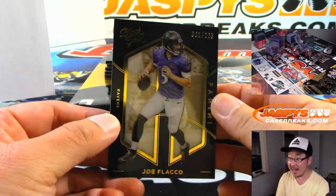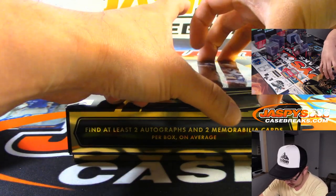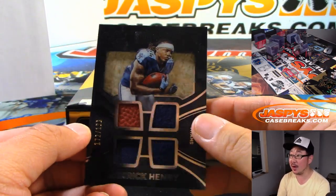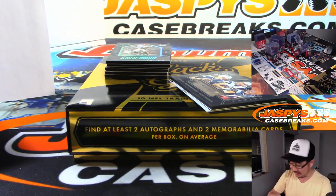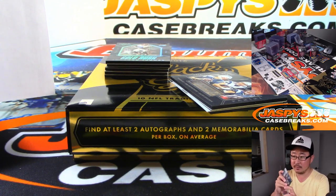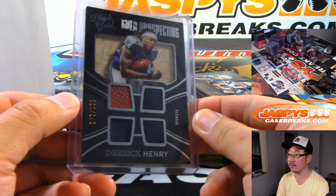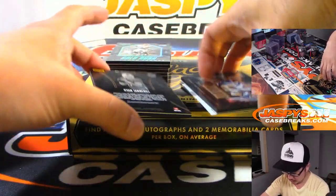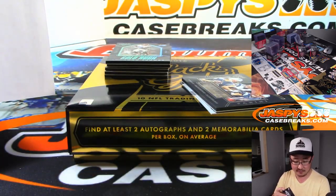We've got Joe Flacco to 225. Ray, what's going on — Adam in the house. Got Derrick Henry, Gold Prospecting, Quad Relic to 199 — that'll be for the Titans, Scott V. And a redemption — there's Ryan Tannehill, Shadowbox Watch at 199 for the Dolphins — that's going to be for Ryan Peabody.